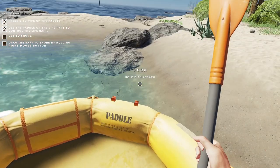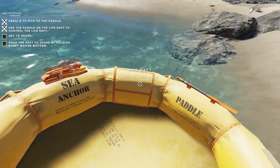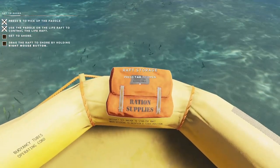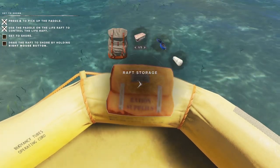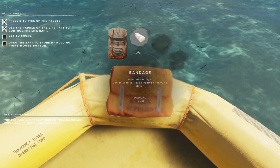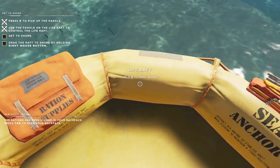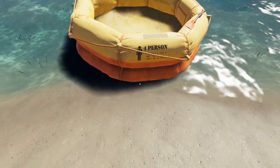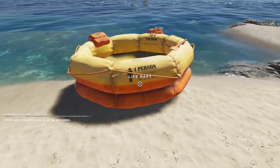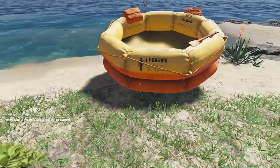Okay, and then we want to attach that and open the tab, and get all this out of the raft. What I'm going to do is get up on there and hit right-click, and we can drag the raft up on the shore so it doesn't float away on us.